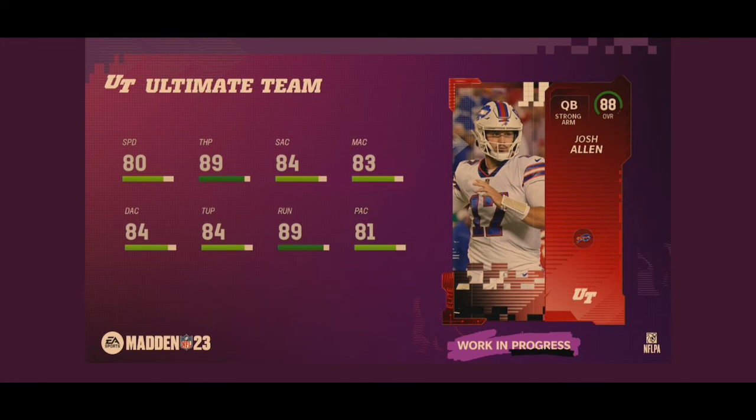At number one we have Josh Allen at an 88 overall — a very controversial pick, but I like it. I love Josh Allen's cards in the game and I don't think he should be rated above guys like Aaron Rodgers and Patrick Mahomes, but it's Madden — let it fly. 80 speed, 89 throw power, 84 short accuracy, 83 medium, 84 deep, 84 throw under pressure, 89 throw on the run, 81 play action. This is a guy who can escape, he has the best throw power in the game, he can throw on the run very well, and he has good accuracy. I don't honestly think there's a better quarterback in the game day one. He's going to be expensive, but he's going to be worth that price — Josh Allen is such a good card for a day one quarterback.